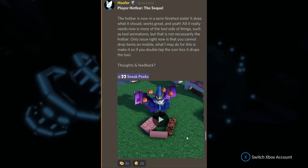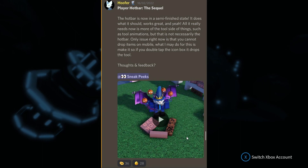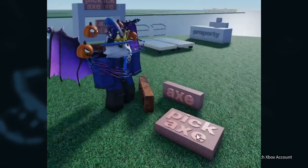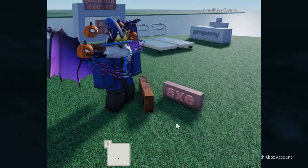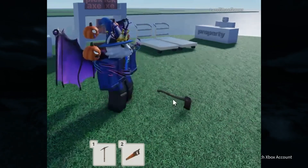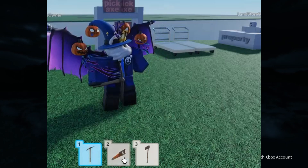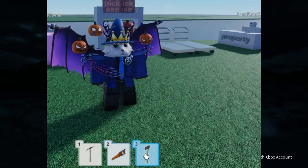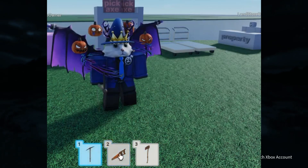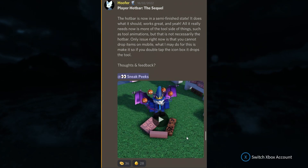Looking at the hotbar video, he unboxes items, they go into the hotbar, and also into his hand — it looks pretty cool. You can decide whether to keep them in your hand or not as well.